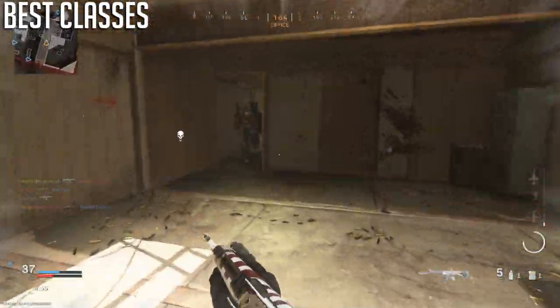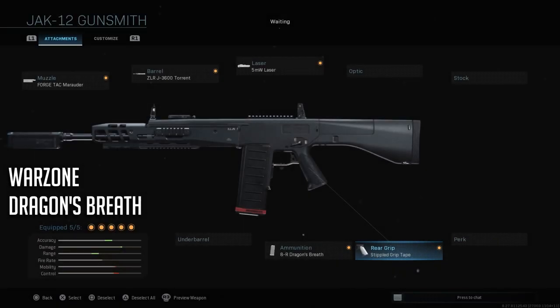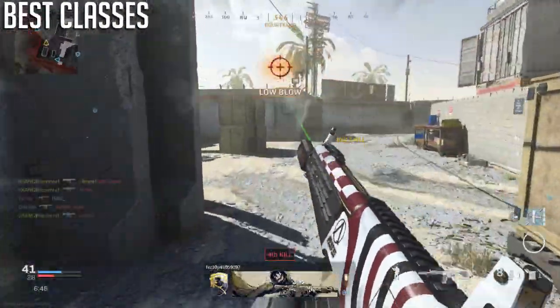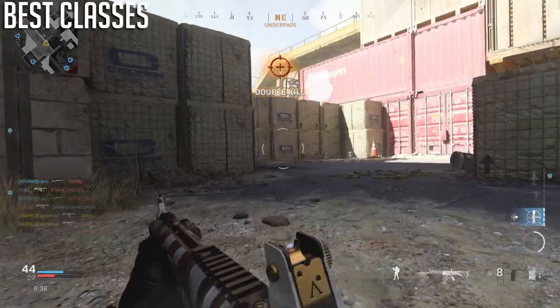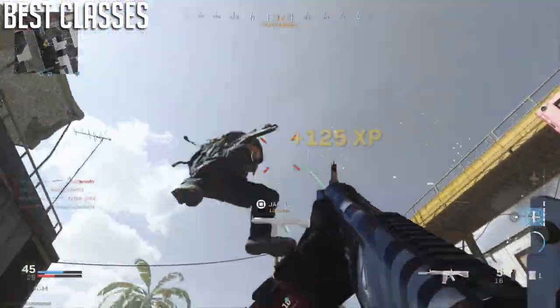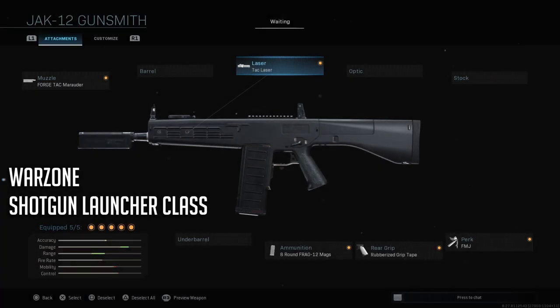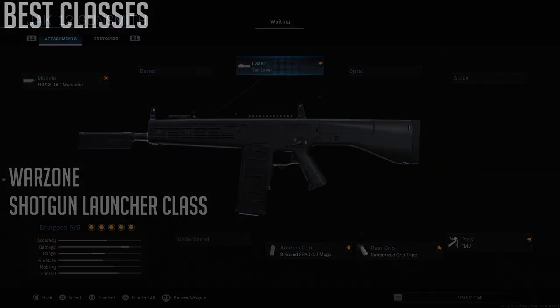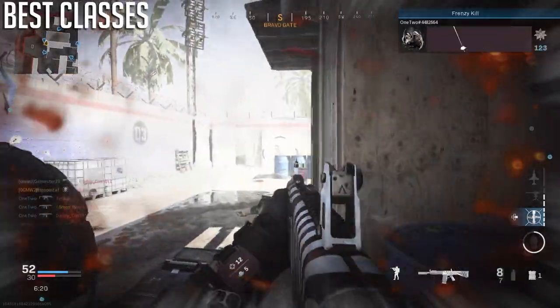In Warzone, try the Marauder and Torrent Barrel for awesome range, 5mW laser, Stippled Grip Tape, and Dragon's Breath — best served as a secondary with an assault rifle due to only having 8 shots. For a frag round vehicle-killer class, use the Rubberized Grip to control recoil, Frag Rounds, Tack Laser, Marauder, and FMJ. The point of this class is mostly for vehicles — it's almost like a secondary launcher.